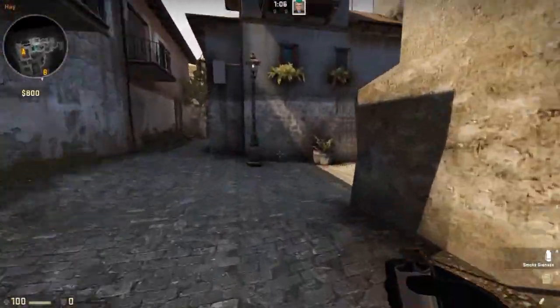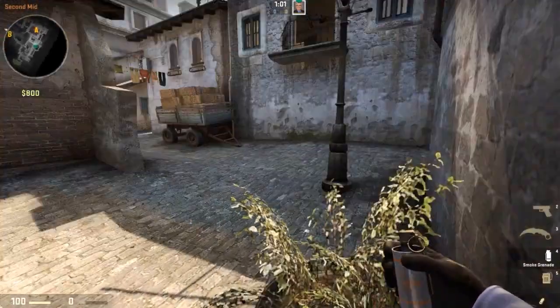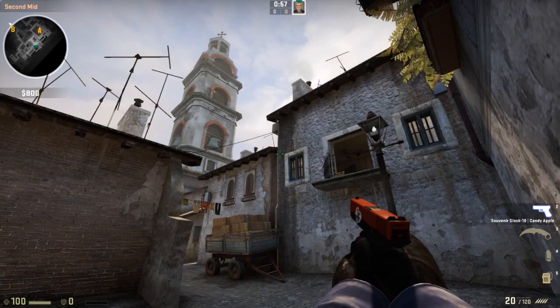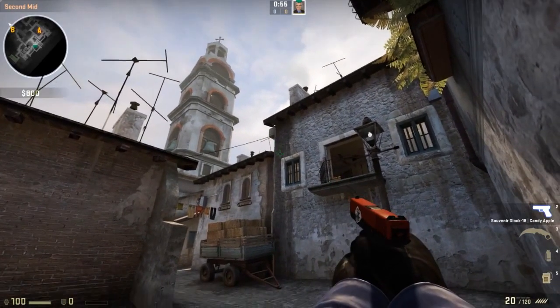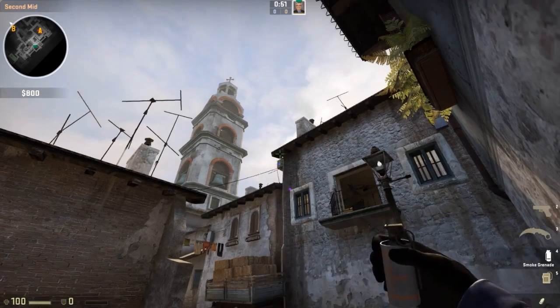So anyway, the setup — you just want to come over here, and it's this plant pot. This is the key. You're going to want to nest yourself right up in this corner, and you're going to be using your finger and your thumb to actually throw this grenade rather than using the crosshair. You're going to want to put your thumb there, and your finger is going to go right there. So let's take out our smoke grenade.